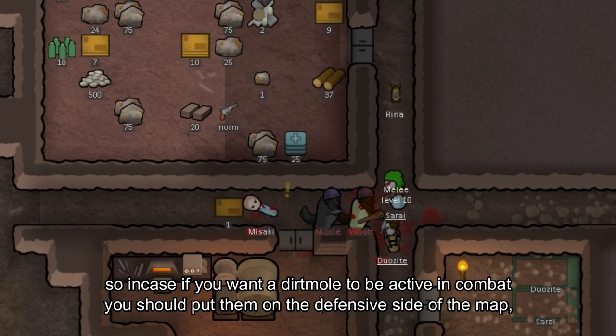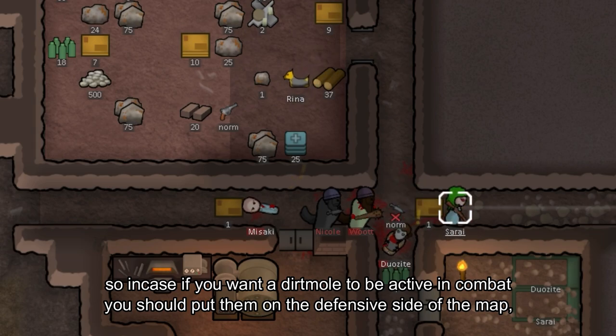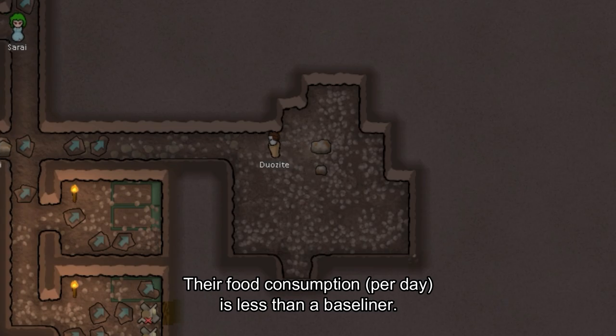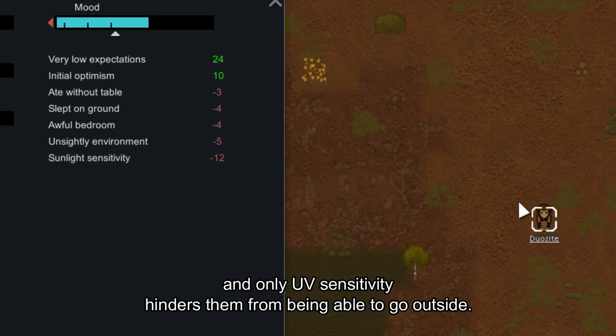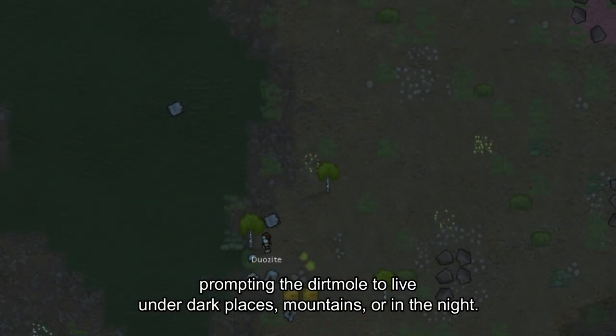So, in case you want a Dirt Mole to be active in combat, you should put them on the defensive side of the map, such as tunnels and funnels. A Dirt Mole's life in a colony is quite manageable. Their food consumption is less than a baseliner, and only UV sensitivity hinders them from going outside because of the mood debuff, which encourages them to live and work in dark places, mountains, or at night.